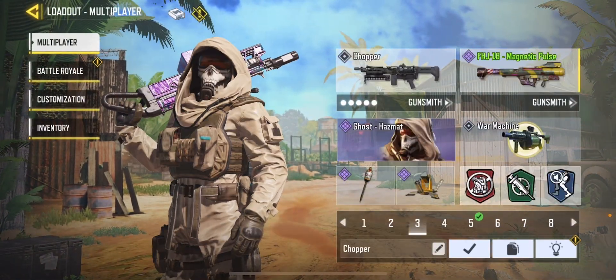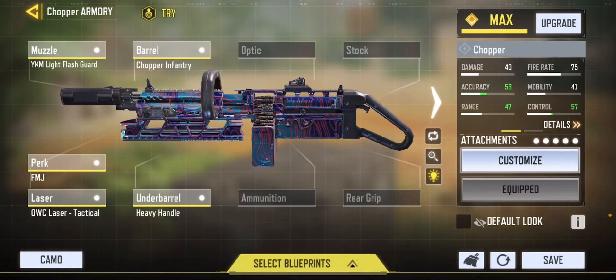For the third gun I use this gun to hold angles, especially if I'm playing the anchor role. It's really good to suppress enemies or cut off their momentum. I'm using YKM Light Flash Guard, Chopper, Inventory, FMJ for the penetration, OWC Laser Tactical, and of course Heavy Handle — who would run a Chopper without Heavy Handle?